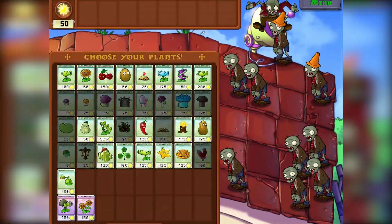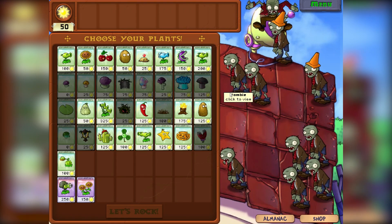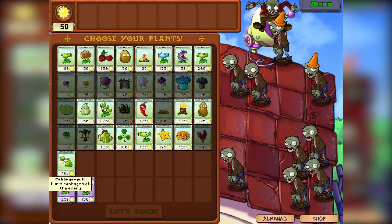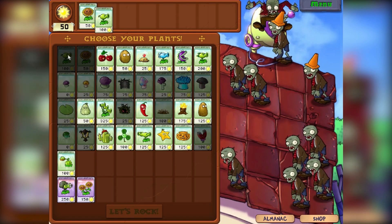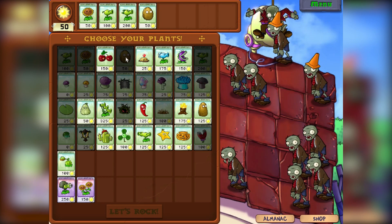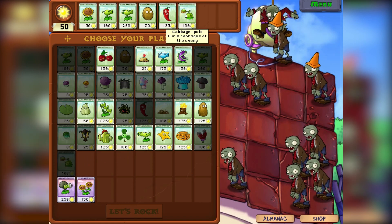So we've unlocked the roof. It looks like we got some crazy zombies here — what is this, a bungee zombie? We got normal zombies as well. And we've also got the cabbage pult.